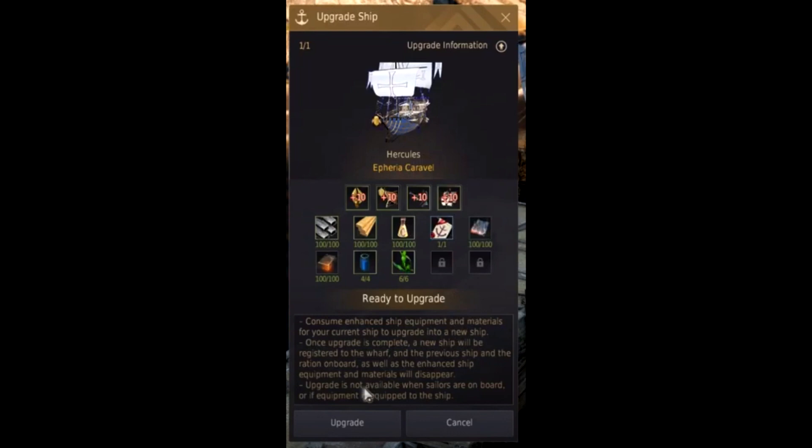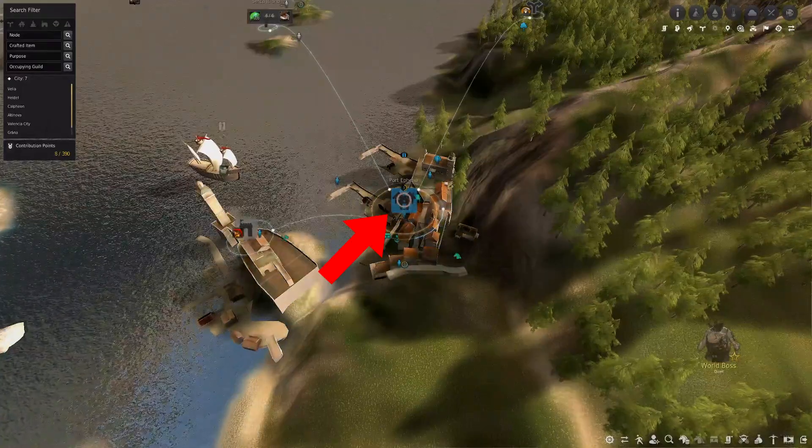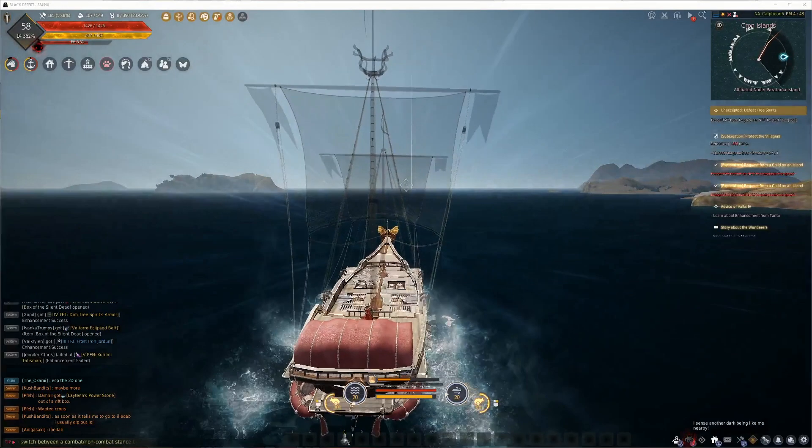Step 19: upgrade and repair gear. Step 20: prepare mats and upgrade boat. Step 21: go back here. Step 22: buy more shit. Step 23: upgrade more shit. Step 24: barter.